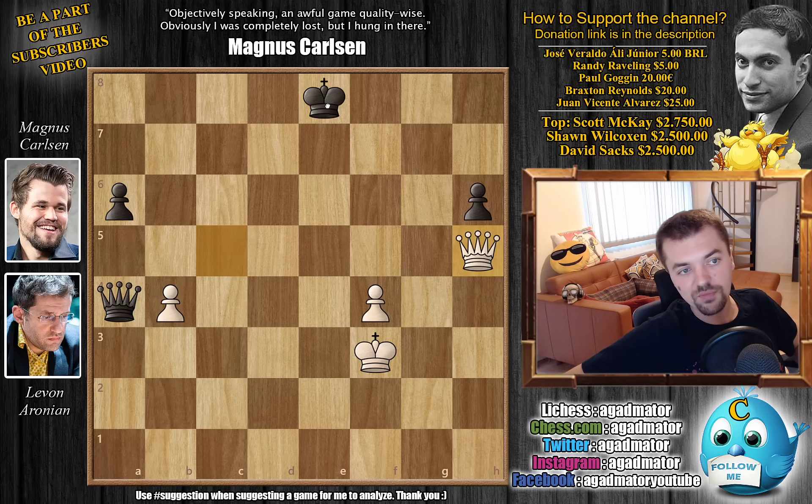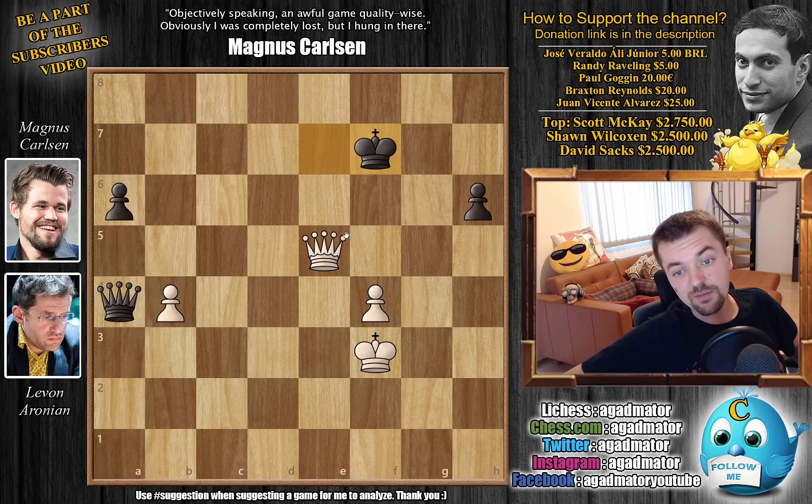King E7 was played, Queen E5 check, King to F7, and now Queen D5 check. King G7, Queen D4 check, King to F7, and Queen D5 check. King G7, Queen D4 check, and after King F7, the players agree to a draw here — basically a threefold repetition. Either of those — but I'm sure they would agree to a draw even if it is a draw by threefold repetition.